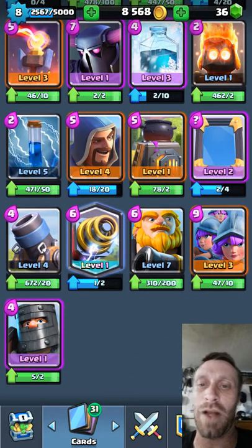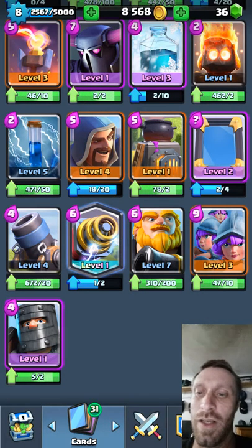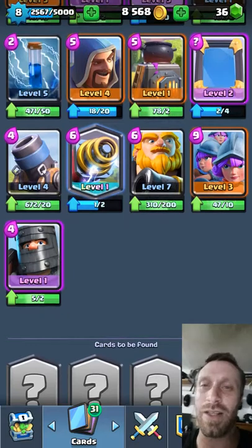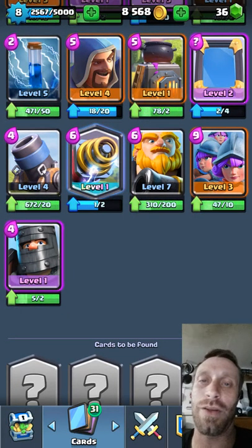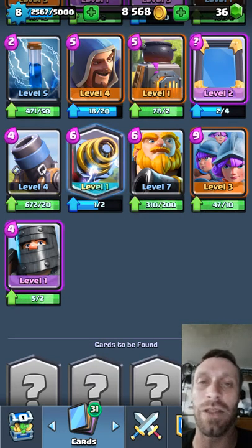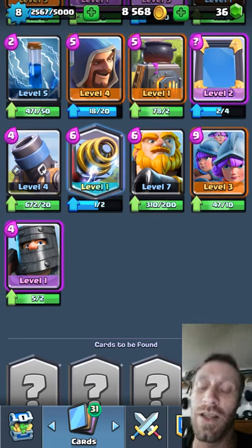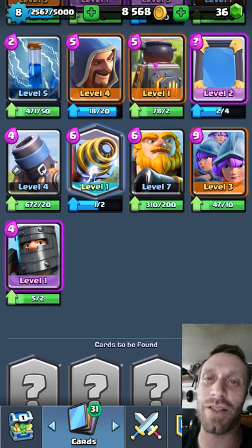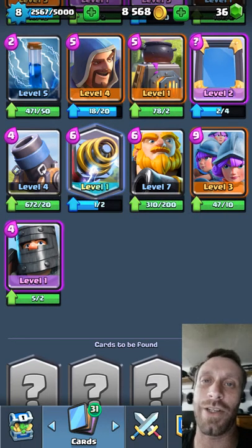The Furnace is getting a buff — going down to 4 Elixir, though I don't think people will still use it. The Mortar — you can forget it. I got Sparky in a Super Magical Chest, but a lot of things counter him — if you Zap him, he loses his 5-second charge, which is ridiculous. I was hoping for the Princess or the Ice Wizard, but what are you gonna do? It's a Legendary, I can't complain.